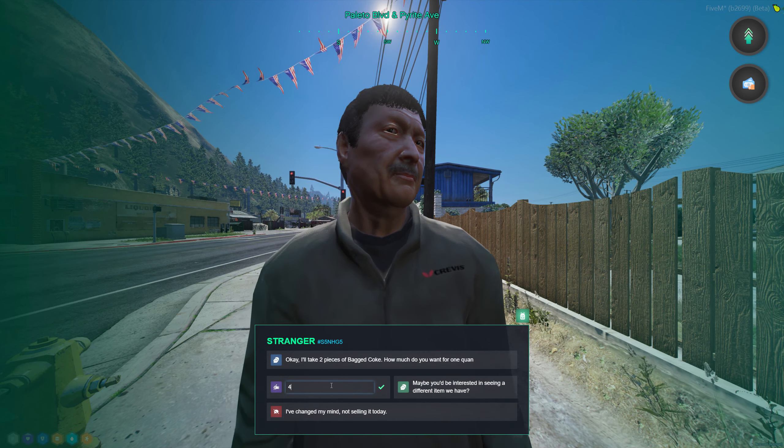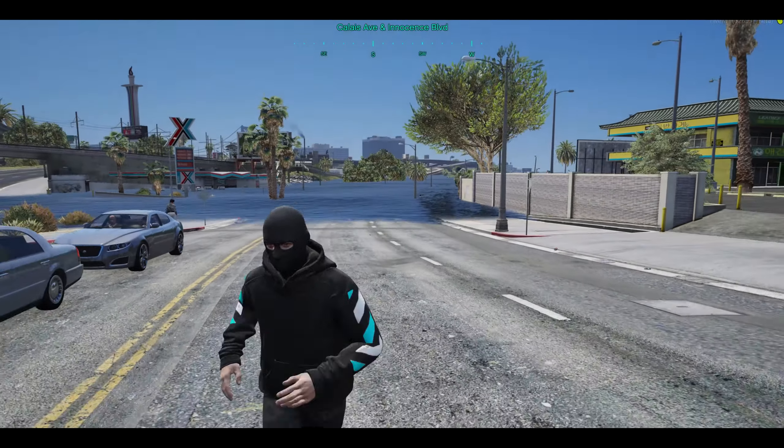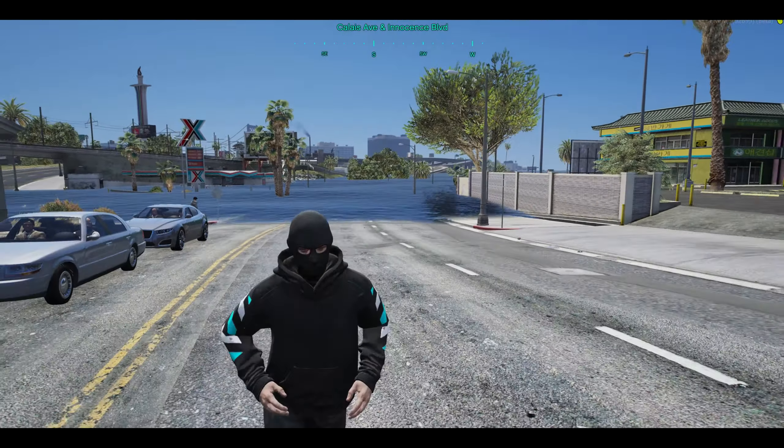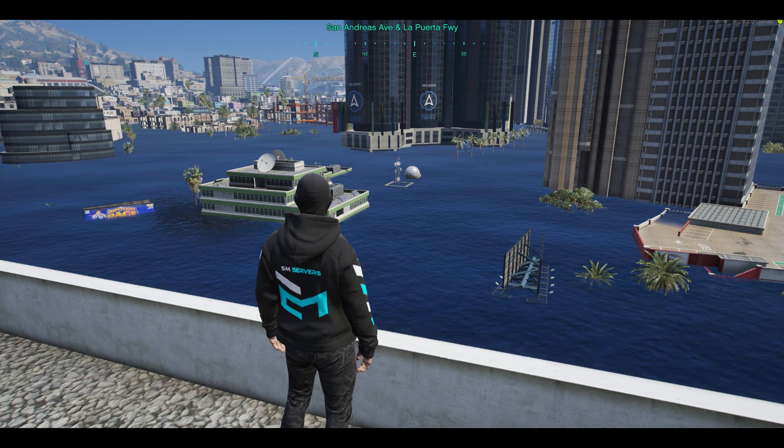As a server owner, it's always wise to restart your server regularly for optimal performance. So why not have some fun in the process? When you restart your server, you can activate a tsunami wave that floods Los Santos, giving players the choice to flee or have some chaotic fun in the final minutes before the server reset.